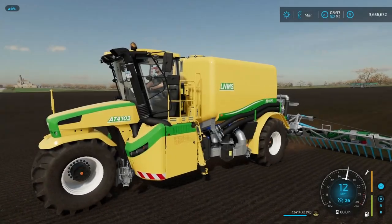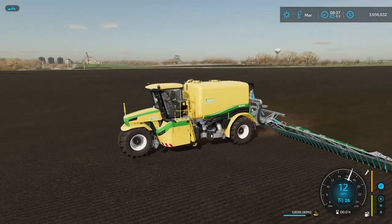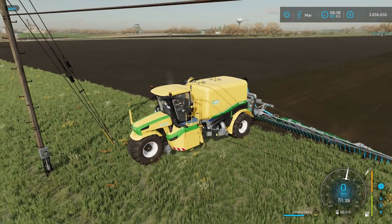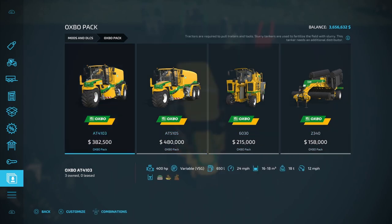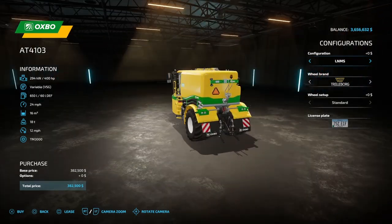Right here we've got the AT4103 — this thing is a fertilizer spreader. You're going to be able to put down Slurry or Digestate. There's something very important you need to know about this DLC: you only get four pieces of equipment, and the AT4103 doesn't have any type of attachment on the back.